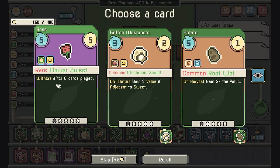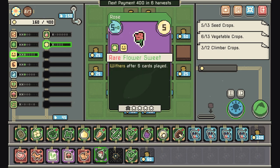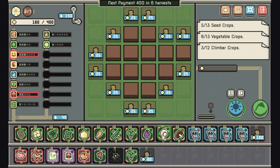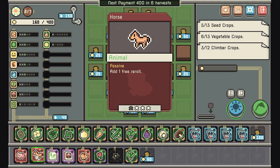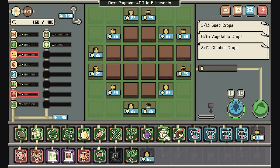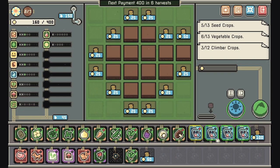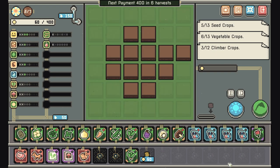Rare sunflower, sweet — I think we could take that. It withers, and withering is not bad. After six cards are played it withers. I have something that says when a crop withers all adjacent crops gain two, so the weird thing is you'd want it almost last — then it could buff the two things next to it as well. I know it's expensive and it might come back to bite us, but we'll see.